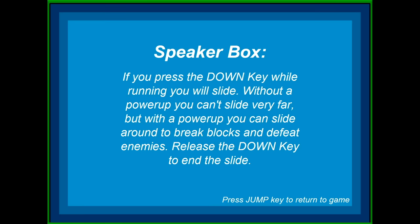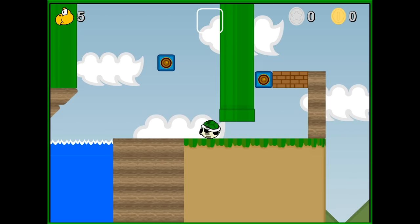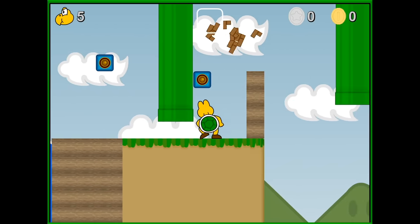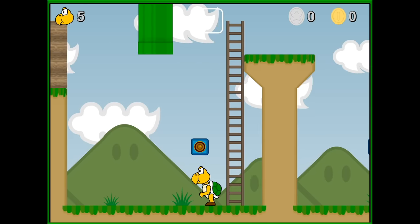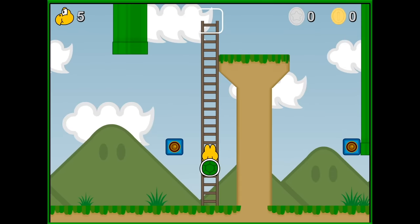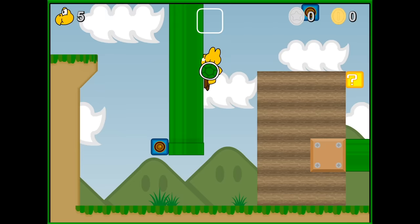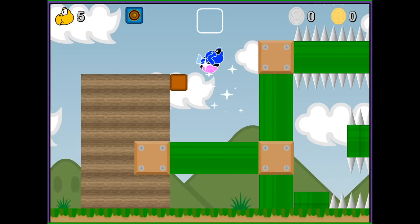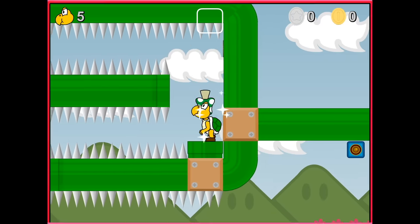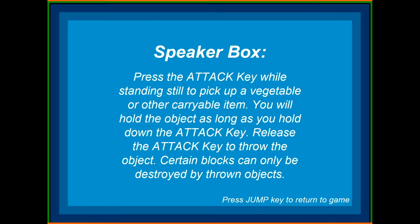If you press the down key while running, you can slide. Oh, that is so cool! I wonder if the Goombas can do that too. If you have a power up, you can break brick blocks by jumping into them. We can climb up ladders. This is another flash game but the controls are pretty solid. We even had a piranha plant!